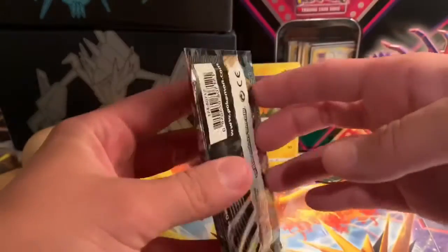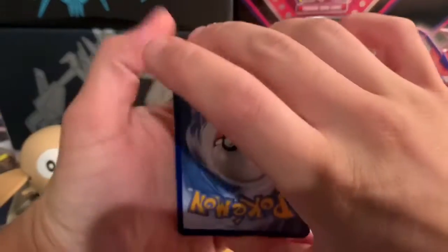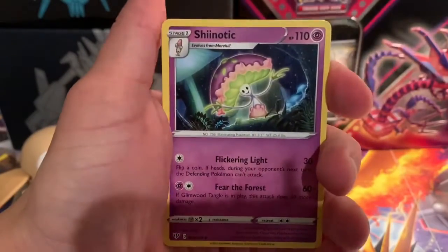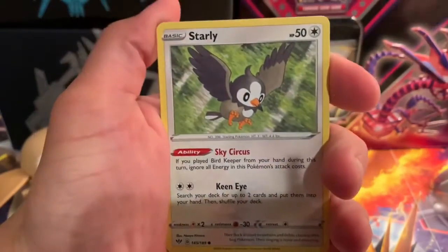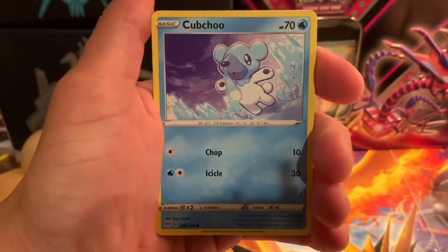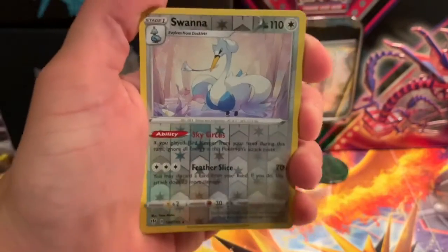Alright, let's get into this first Darkness Ablaze base pack. Spicy! The code card for you guys. I'm gonna guess water, I'm gonna guess dark. We got fighting energy, big Parasect, Shedinja, Roserade, Mareanie, Purrloin, Starly, Arron reverse... and Swanna reverse rare — nice!